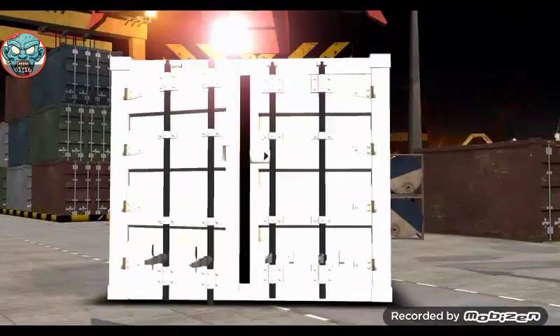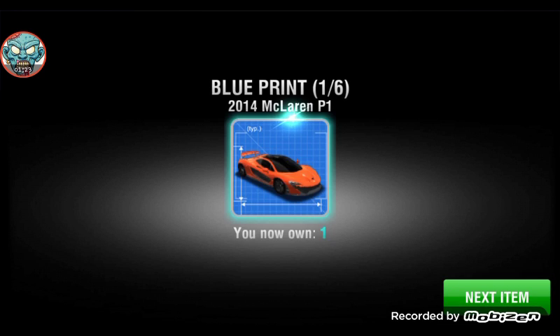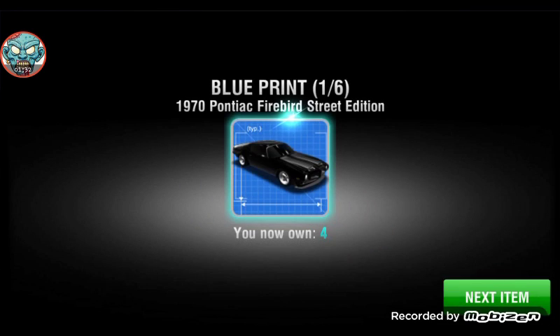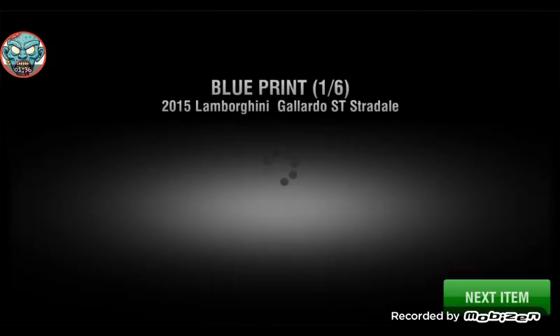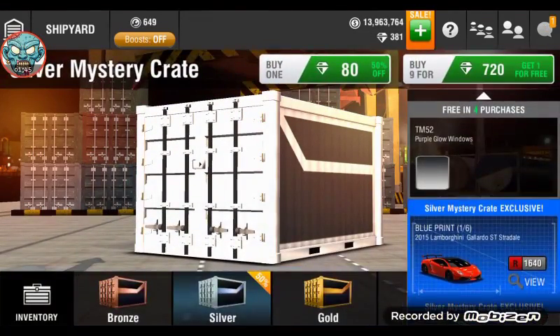Alright, so the first thing we got out of the crate is blue underglow, a firebird blueprint for McLaren, two firebird blueprints, three firebird blueprints. Alright, so that was it — I didn't get a K1 blueprint, damn. So I'm gonna open individual ones now.